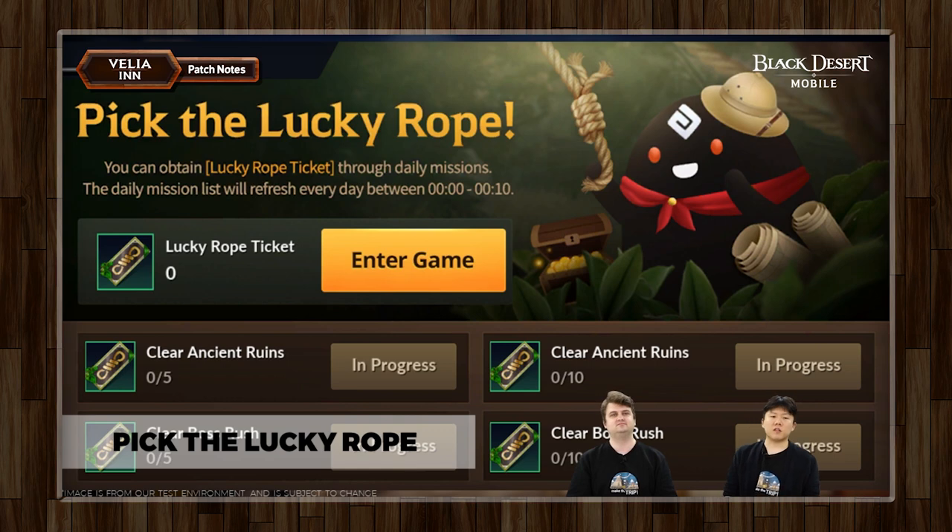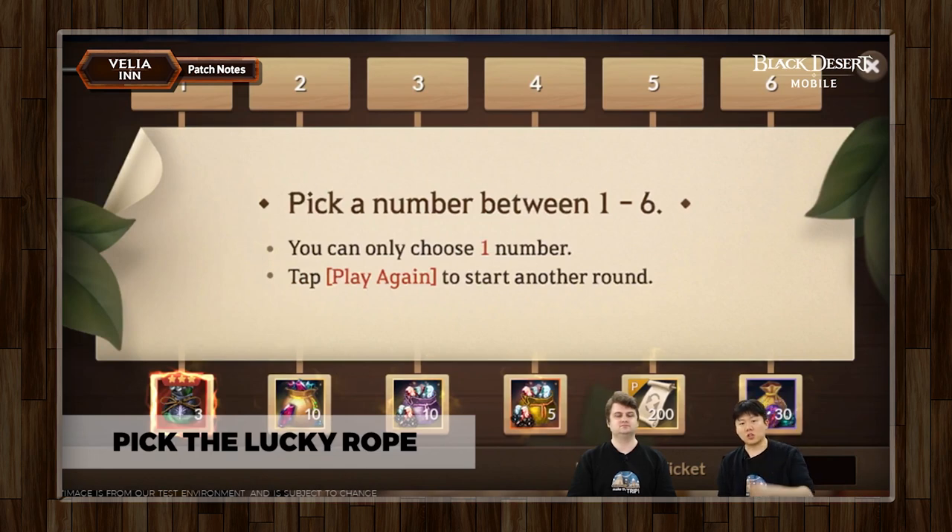This is another event we have today. All you have to do is clear ancient ruins and boss rushes up to 10 times per day, and you will get four tickets in total. When you get the four tickets, you'll be able to use them in the secret rope choosy game — just choose a number between one through six and it will go down the ramp and land on one of these six prizes.